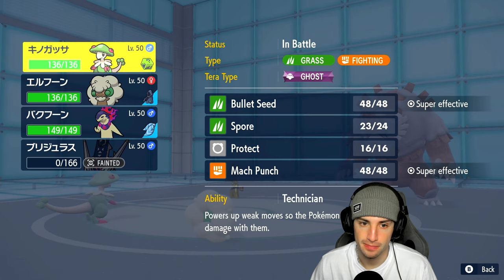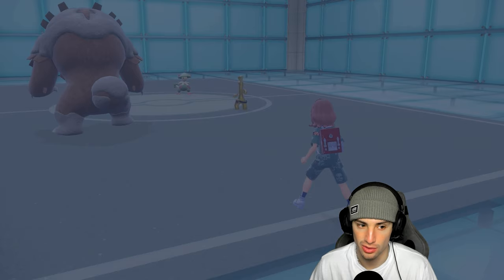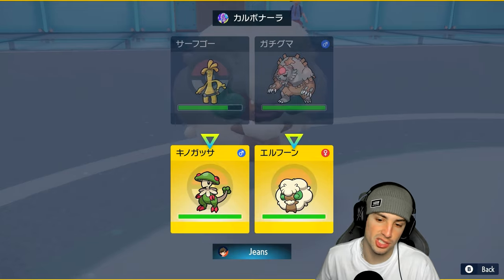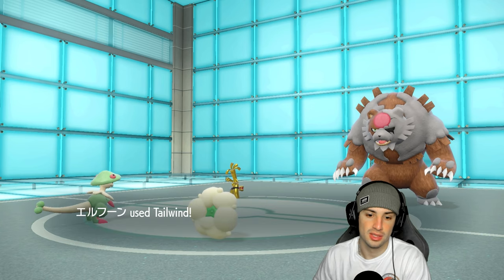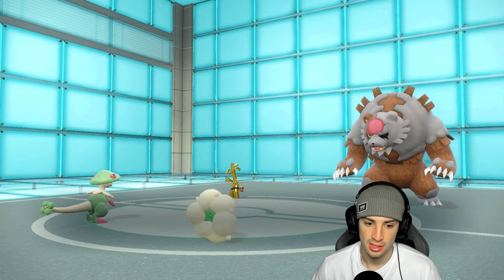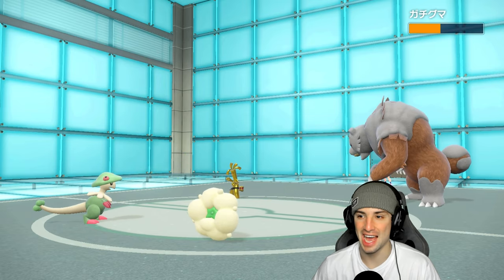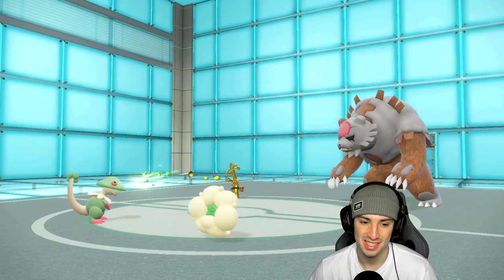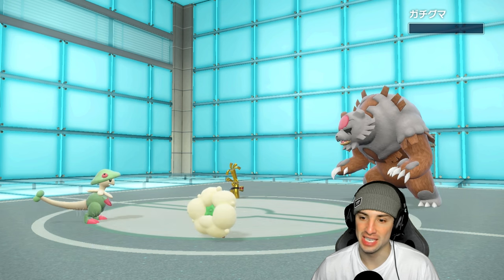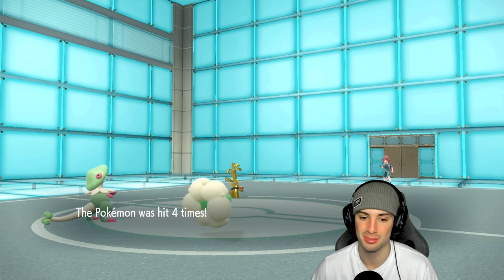Going Bullet Seed and setting up Tailwind to make sure we have speed with Breloom. Make life easy for us, especially because Ursaluna just Protected - now's a good chance to attack. Bullet Seed flies with Technician and Loaded Dice, doing damage - look at that damage! Bye bye Ursaluna. We're guaranteed to hit at least four times and four is all we need. We don't need the fifth one but we get a crit as our last hit just to rub it in. Breloom thriving out here in match number two.